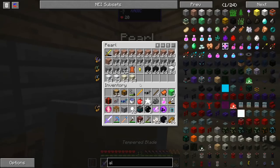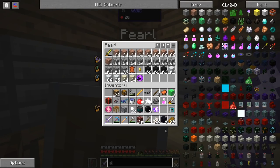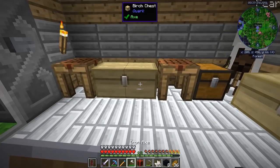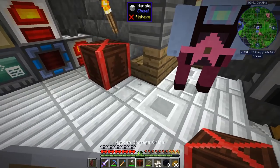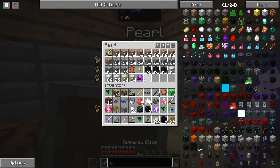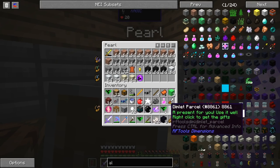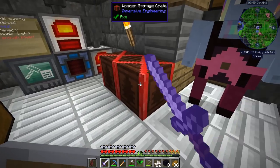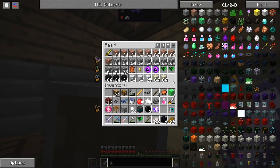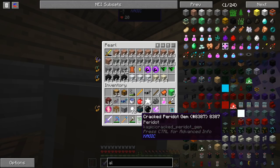Let me put those gems in here. Most of them are in the box. So — three Peridots and two Amethysts. You two can go in here. And also this Amethyst can go in here as well. That leaves one Peridot.